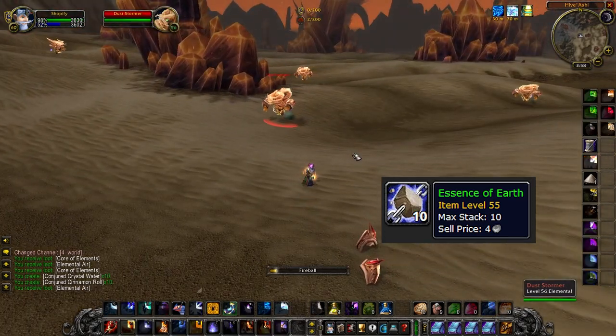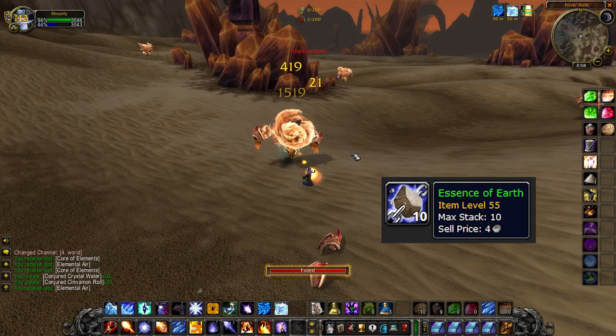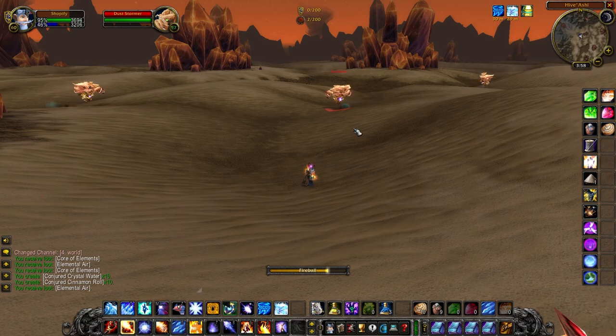The reason you want to dump the Essence of Earth right away is because Season of Mastery has fast phases. So as soon as the general player base is leveled, they're tailoring to 300 and gotten to 60.